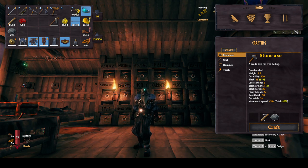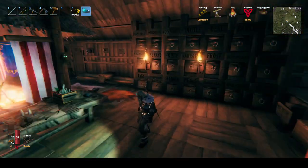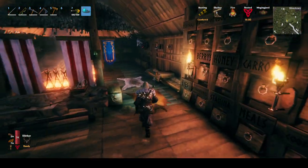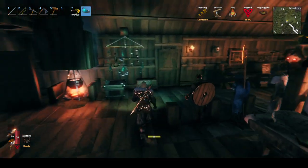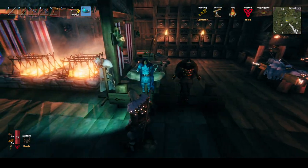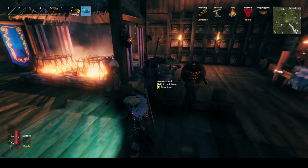Hello everyone, another Valheim video. We're just going to run around and look at everything we've got going here - all the different houses, my brother's and mine, different places we've been. This is our main base. We actually have two main bases, this one and the other one called Dandy. I just made these stands last night - brass armor and troll armor.